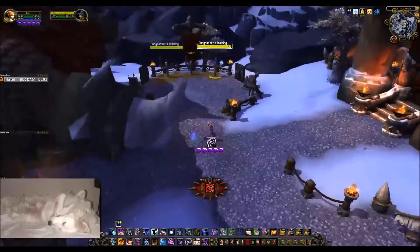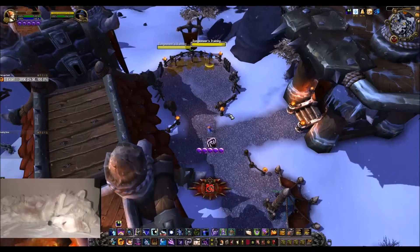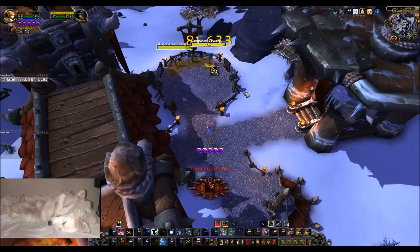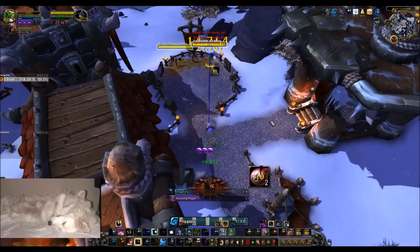We're starting here with 5 orbs, and we'll go from basically the opener. You start out with a Cree Pot, Mind Spike, Shadow Fiend, Devouring Plague, Mind Blast, and then you double play until you get your 5 stacks.